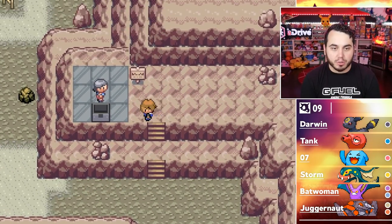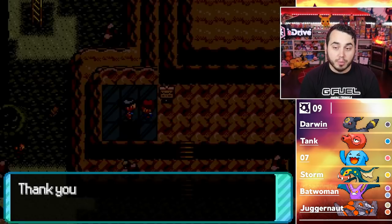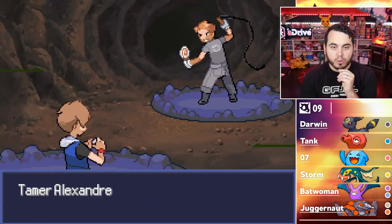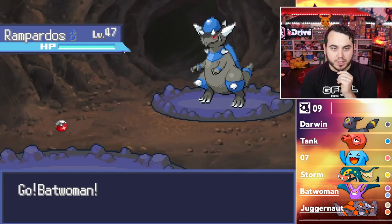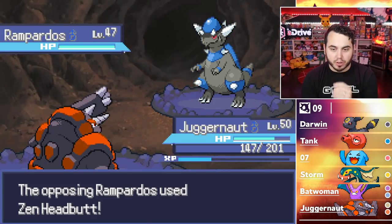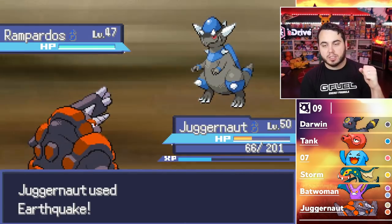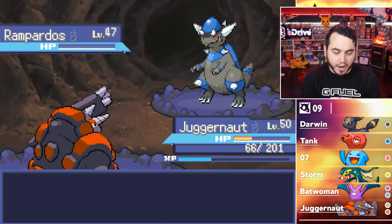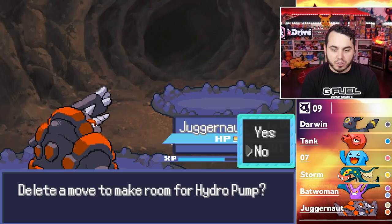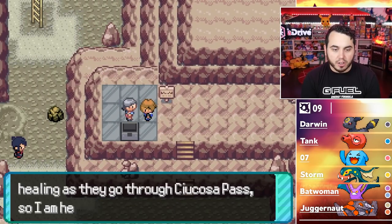10 bucks to heal — let's get it. I've tamed a mighty beast, now face it. We're at the part of the game where we're going to face some crazy stuff like this Rampardos. I have Juggernaut though, so I have a really good answer. I could just Earthquake — this might hurt. No flinch. We're good. I'm going to take advantage of that healer because 10 bucks is way cheaper than anything else. I won't have Surf if I use Hydro Pump, so I'm going to heal and battle the next trainers.